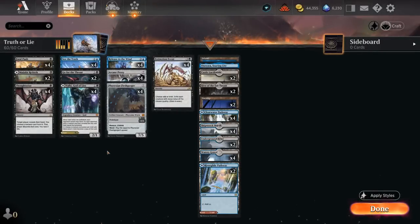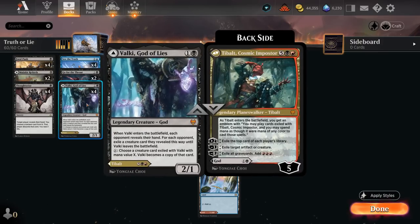Hello and welcome to another Explorer Games video. Today we're trying out a very experimental build with some awesome synergies titled Truth or Lie. We're playing with See the Truth and Valki, God of Lies.